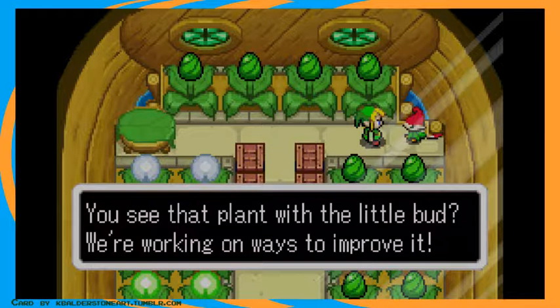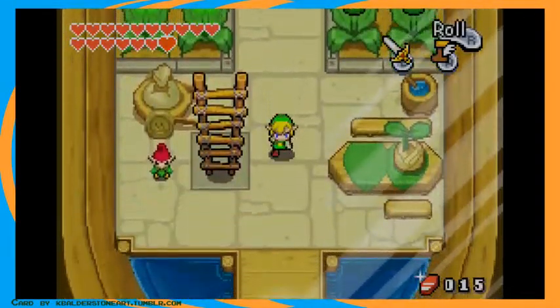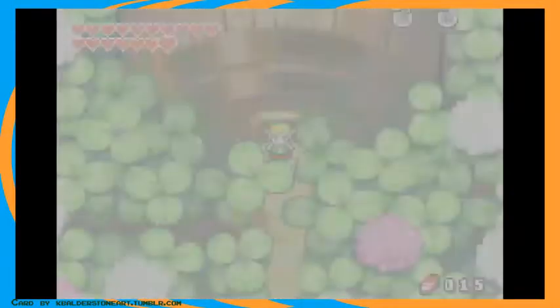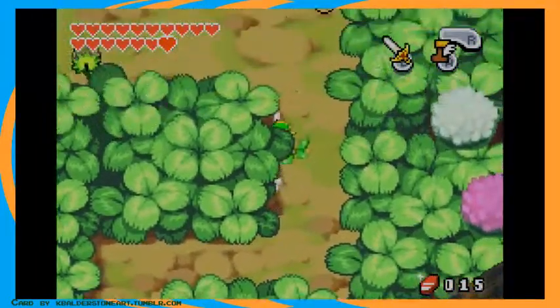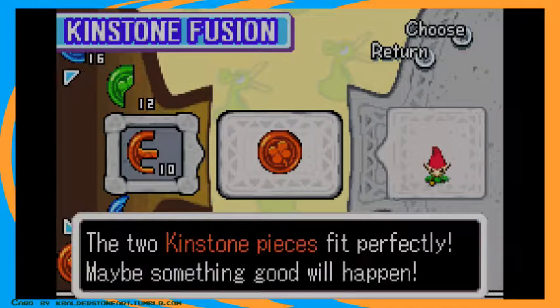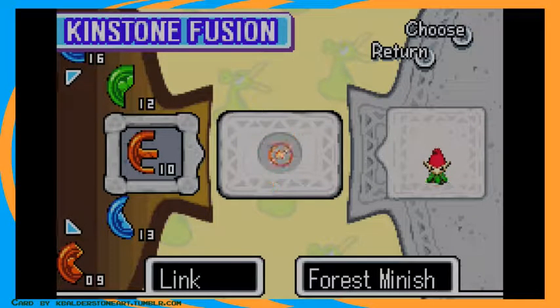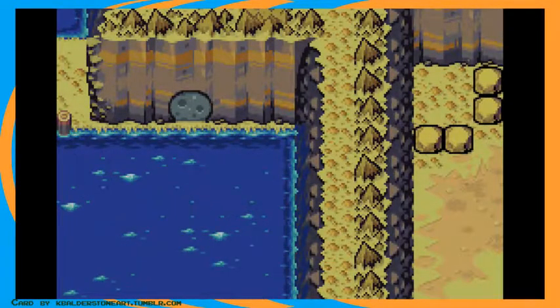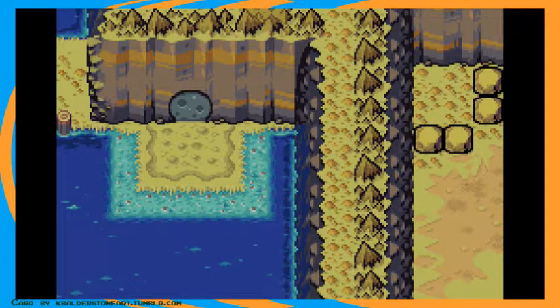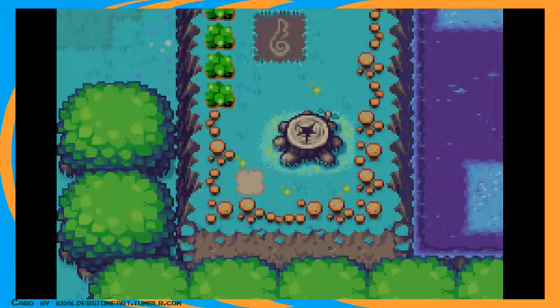But I found her. That purple-haired teacher has the last Kinstone fusion I need — the last one that is not required for 100%, thank you. I have no idea why that didn't pop up. Do I have to approach her from the front? I spent about four hours looking for her, because she was the one fusion I could not find with a guide.